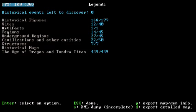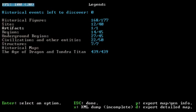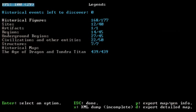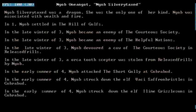That is our world. There is one artifact and it's a nice slab — a very nice slab. Here are the historical figures. We have our female dragon — she's the only one of her kind, associated with wealth and fire. She settled in the Hill of Gulfs. We should find that and settle near that maybe. In the late winter of year three, Nagab became an enemy of the Courteous Society.